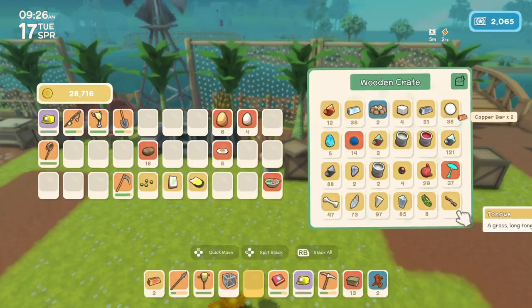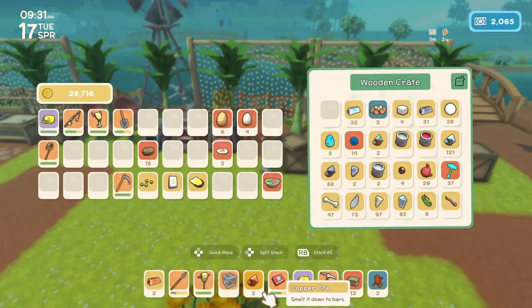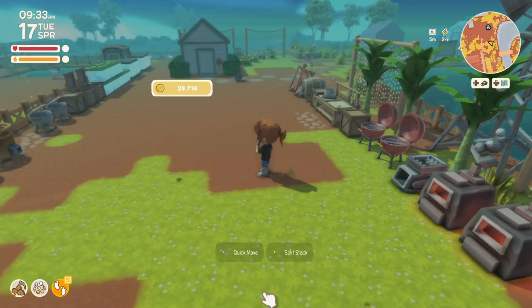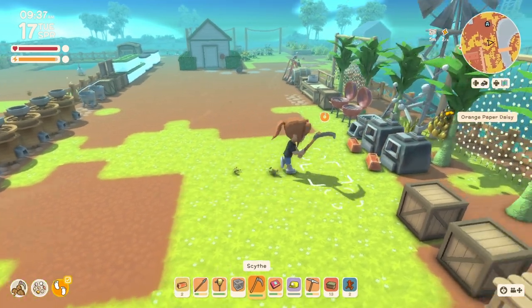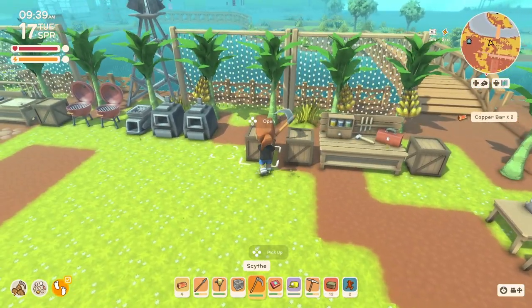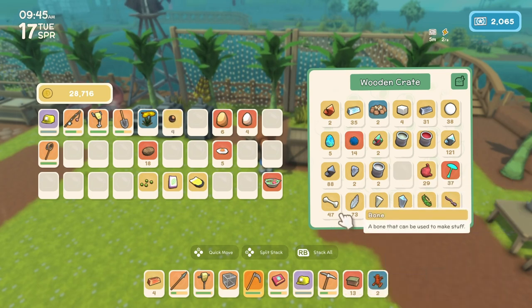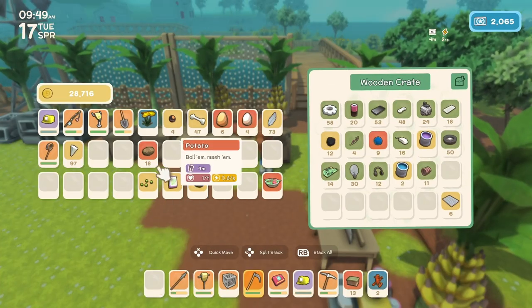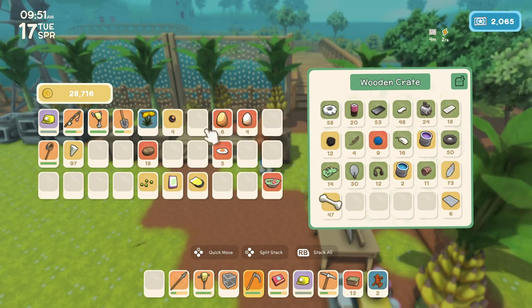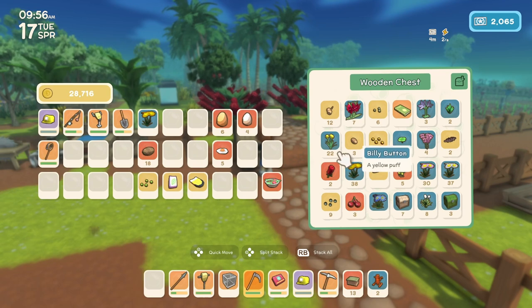It's been a couple of days since I've played, so I'm a little forgetful about what we've done. I need a minute to probably get back into the groove here. So if we have a couple of sprinklers, then I don't need to worry so much about these copper bars. I'm going to have to take some stuff out of here though, because I don't have room for my mining stuff. Maybe I'll put these over here.